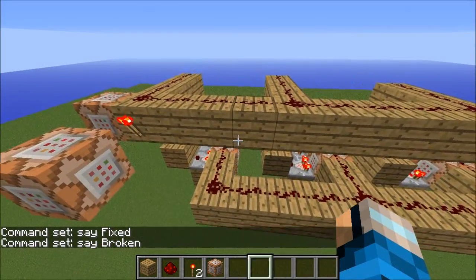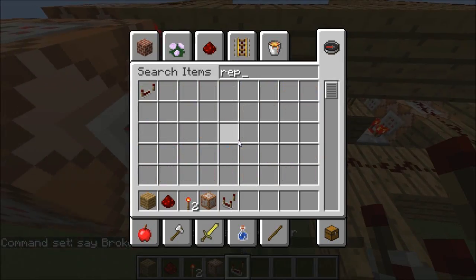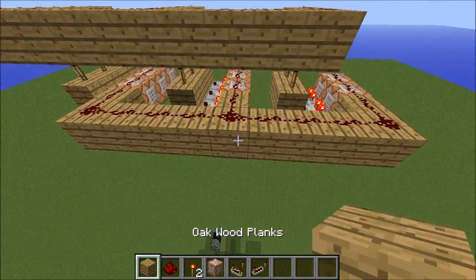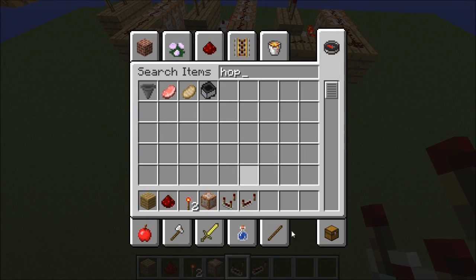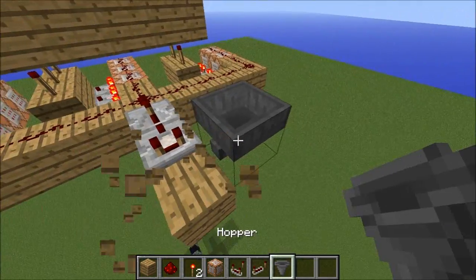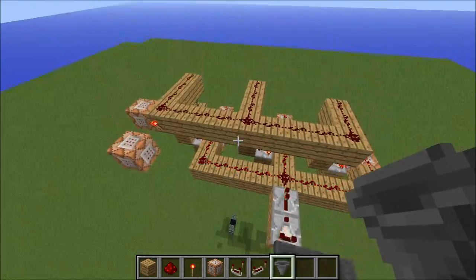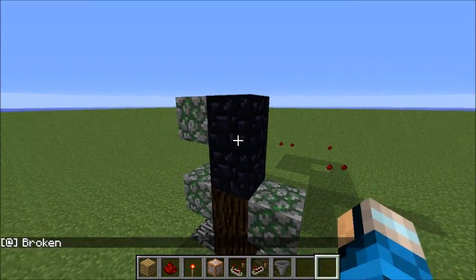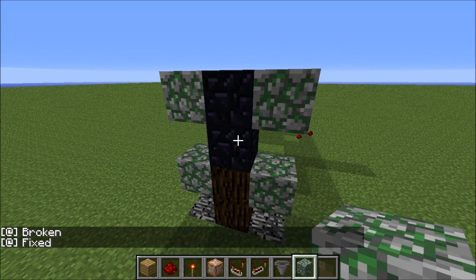The final step is to connect a clock to the command blocks. You can do this in any way you want — it doesn't really matter. I'm going to use a hopper clock. We're going to start by grabbing a repeater, a comparator, and two hoppers. This is pretty simple stuff — you're going to put your two hoppers facing into each other, put an item in one, and now you're done. You are ready to use your thing. So let's give it a test: if we come down here and break a block, it will say "broken." Fix it, and it will say "fixed."